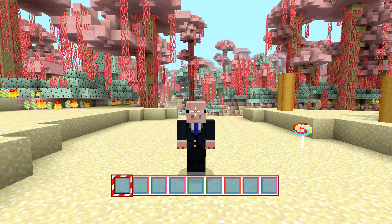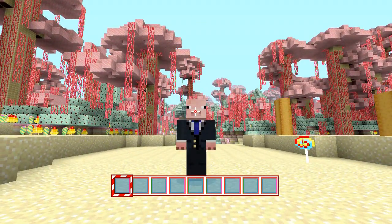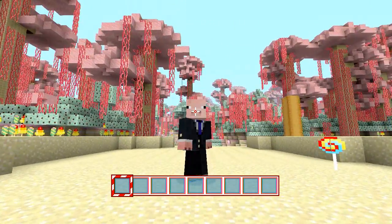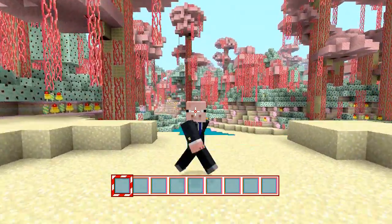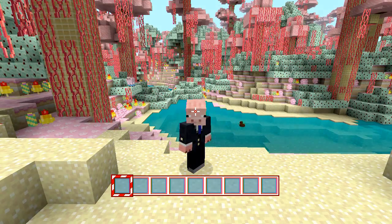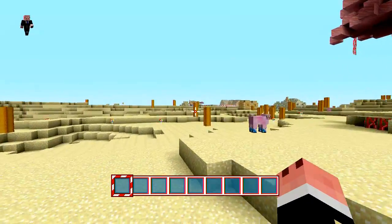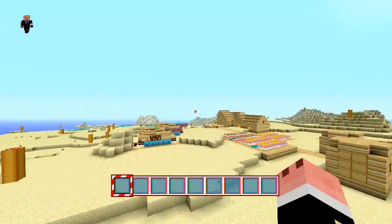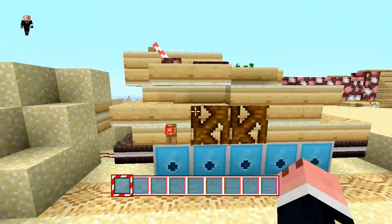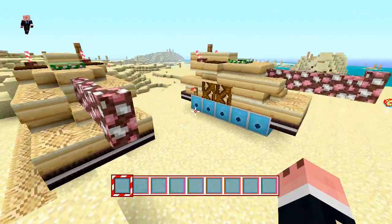Yo yo yo everybody, Rusty Scavenger here. I'm in a new Candyland texture pack that just came out for the 360 version. There's a chocolate chicken over there and weird-looking sheep. I'm going to do a quick texture pack review. I'm on the world where I built my tanks — I'm not gonna lie, they look like some vanilla wafer killing machines.